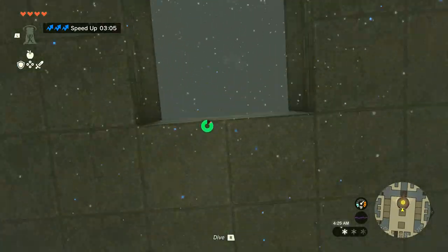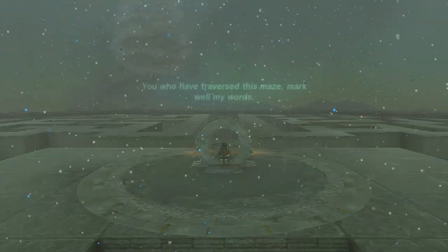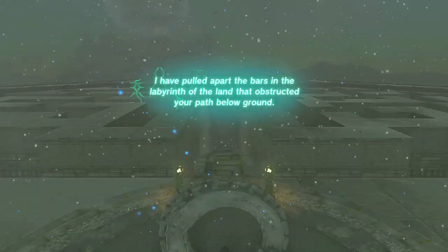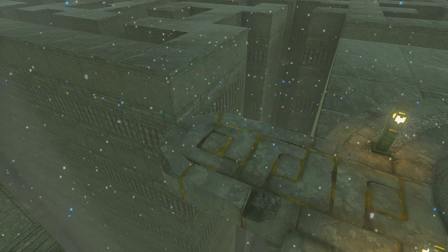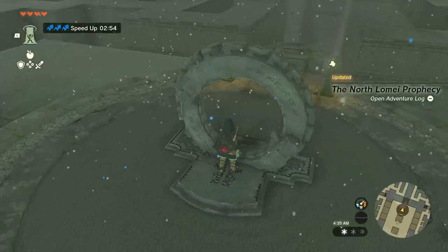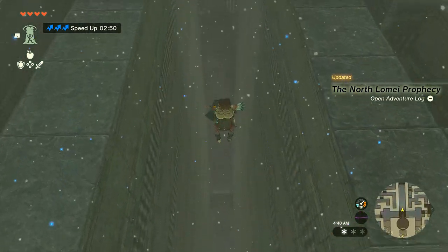After activating all four terminals, you can see the gust of wind is strong and can easily carry you to the top. When at the top, activate the terminal and it will open the labyrinth in the depths — it will be a boss fight. You can just dive to get directly to the boss fight in the depths.